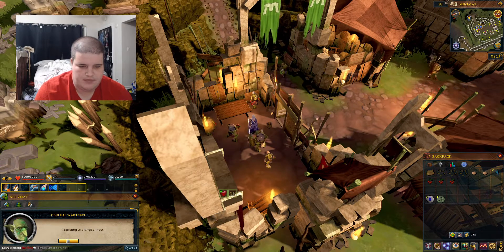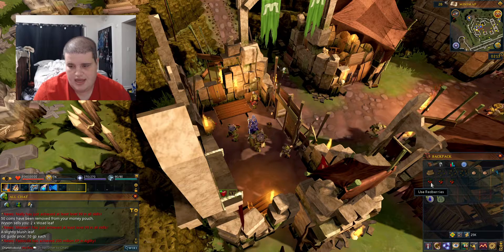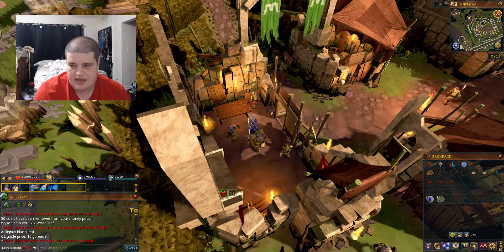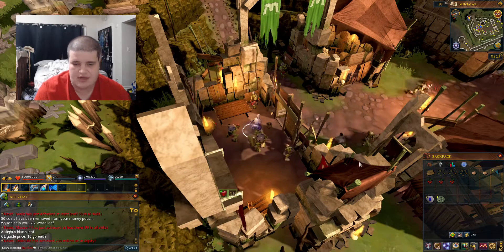Orange armor might be good. So the first thing you're going to do is create orange armor. To do that you're going to get a dye in Draynor made with the three berries and the two onions, so we're going to teleport there — it's going to be super quick and easy.